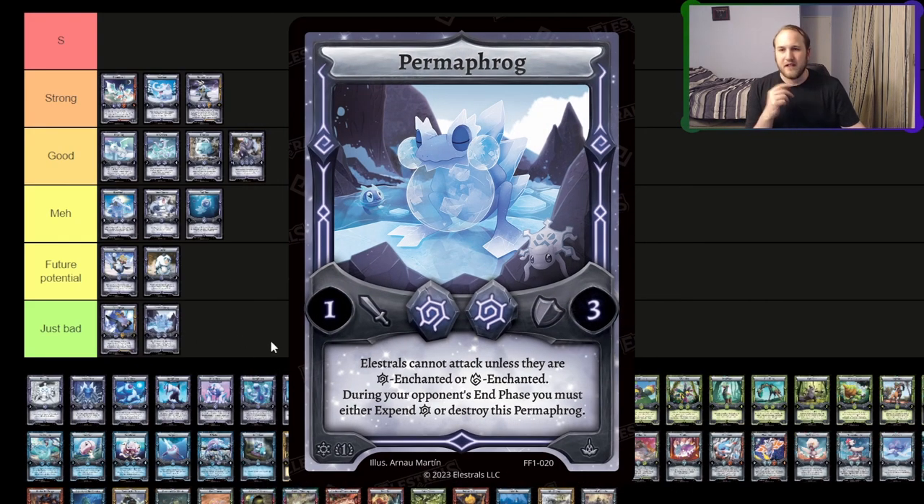I think Permafrog is just bad. If you're a Yu-Gi-Oh player, it's swords of revealing light on a body. It dies to removal. It dies to anything frost and fire enchanted. Those are pretty common enchants, I think, with Frostfall and Lavalith and other fire stuff floating around. I think fire is going to be really common, so I think it's always going to just get attacked over on a two-drop. I think it's bad.